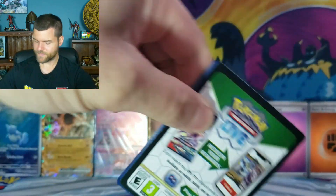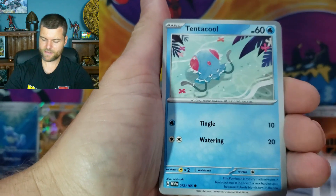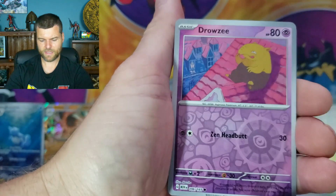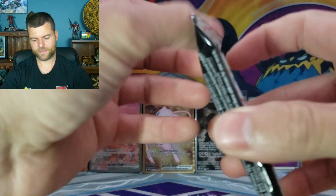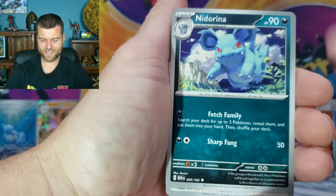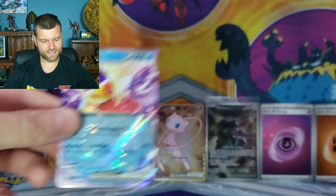Let's go on to the next pack. We got two hits now — Golem EX and Wartortle — hopefully we get something else. Magneton, Nidoqueen, Victreebel, Oddish, Drowzee — Raichu Hollow Rare, Water energy. We have four packs left and got back about ten bucks in value. Let's just continue. Eevee, Fossil, Weedle, Zubat, Nidorina, Raticate, Mr. Mime, Ivysaur — Jynx EX. We'll slide that in front.